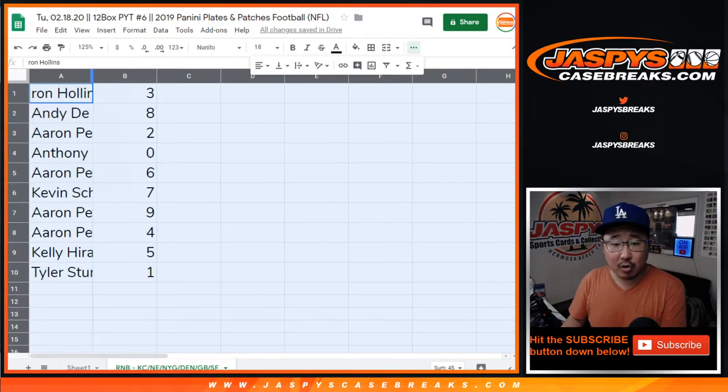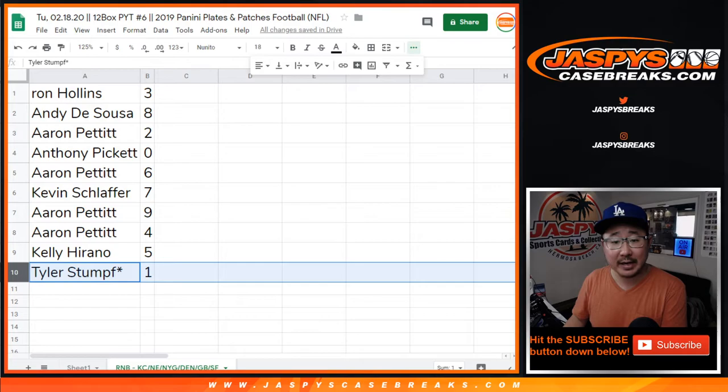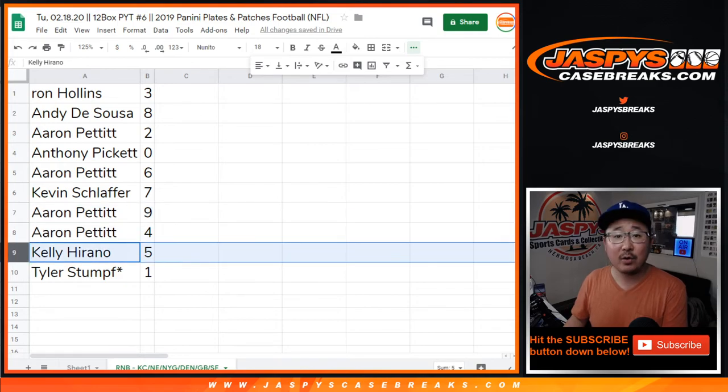All right, so Ron with three, Andy with eight, Aaron with two, Anthony with zero — any and all redemptions for the following teams in that tab down there, including one of one redemptions. Tyler, you'll still get live one of ones. Aaron Pettit with six, Kevin with seven — hi Kevin, he's in the chat too. Aaron with nine and four, Kelly with five.